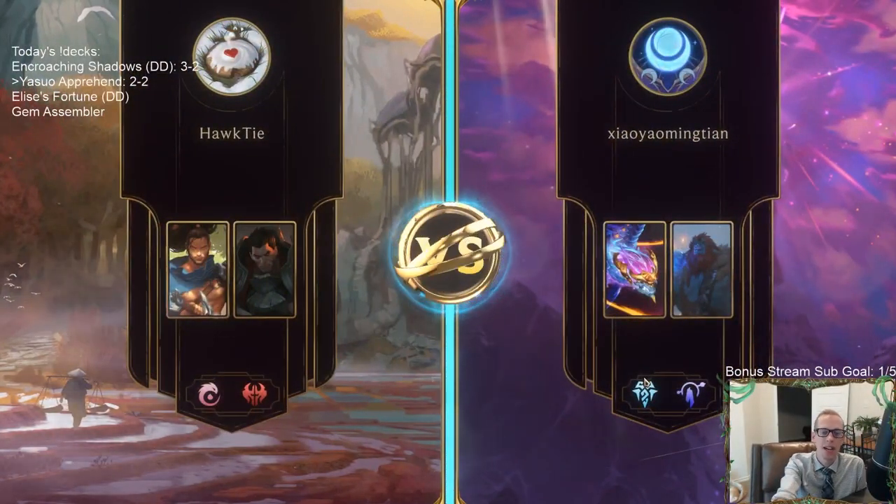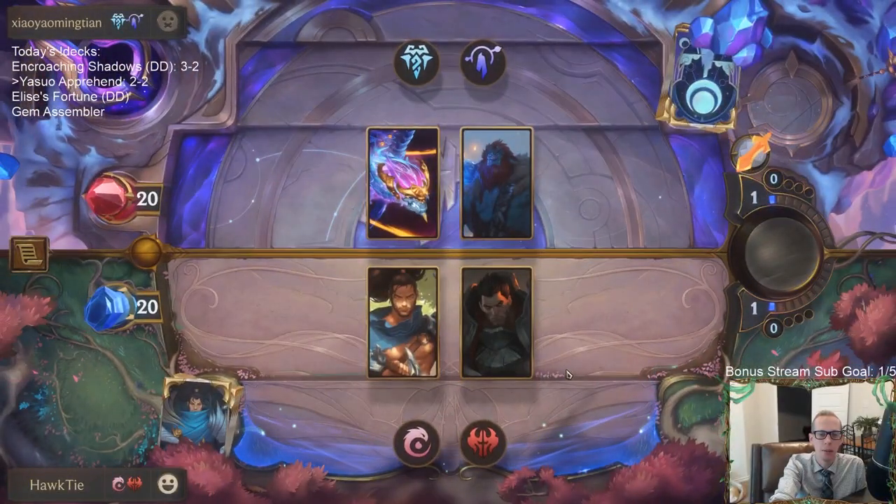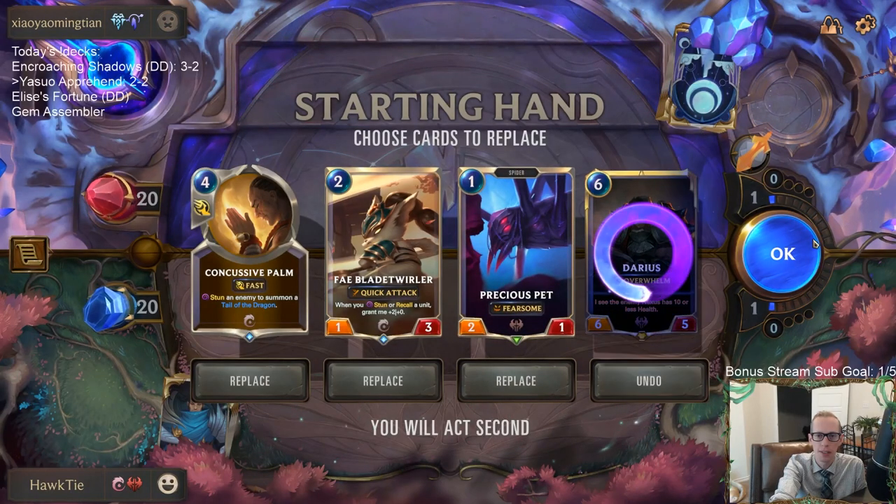Now we're playing against Control. That worked out perfectly — that was exactly what our deck is trying to do. Let's Mulligan Darius for the control matchup. How are we going to do against Control?